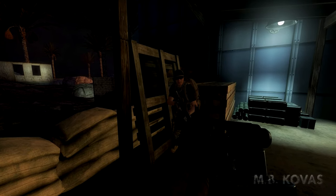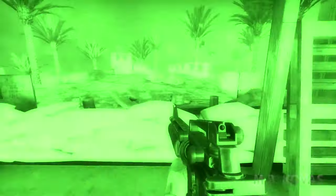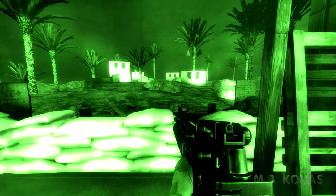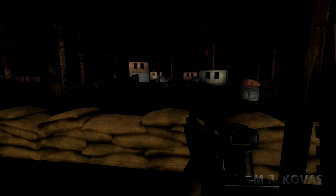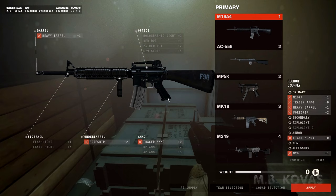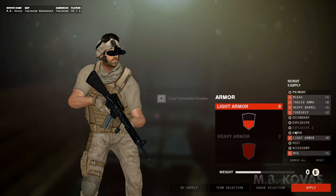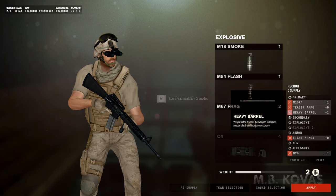Let's talk about grenades and explosives. If you take a look at your gear, you can see that you have space for extra equipment. Depending on how many supplies you have, you'll be able to afford multiple types of grenades or explosives. I wanna see how you can throw. Do you see the dumpster behind the windows on your left? Throw a frag in there. You can resupply your grenades with the weapon cache if you run out.